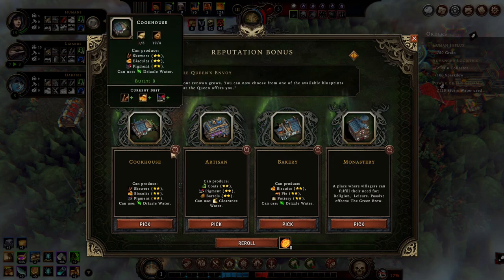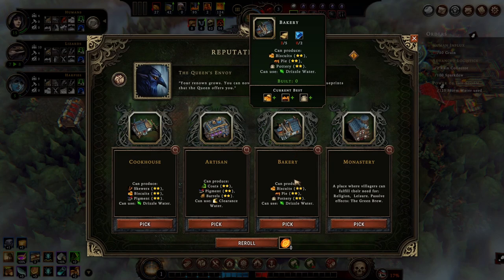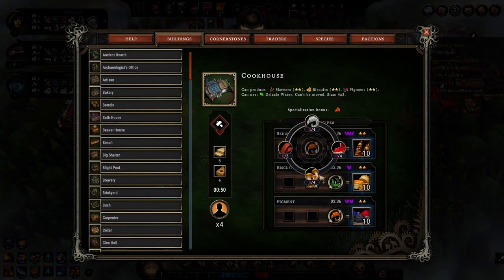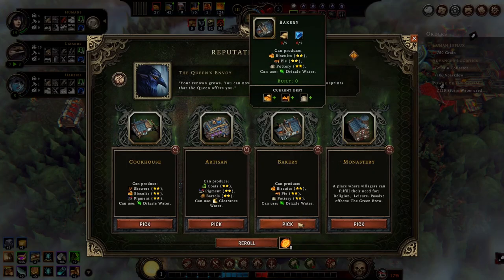We can make coats but that's not really lizard stuff, so I think skewers are good. Biscuits are not. Pie is good. So it's between pie and skewers - pie needs flour and eggs, skewers are not as reliable. So I think we go for the bakery.